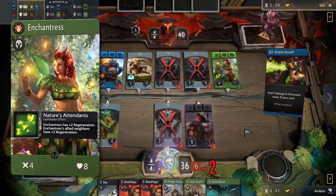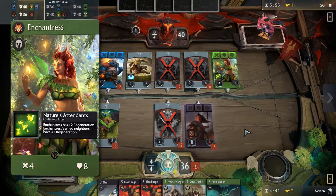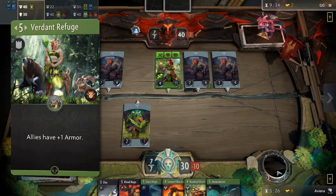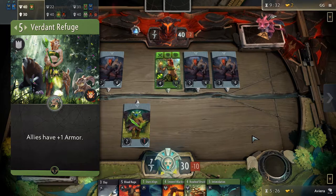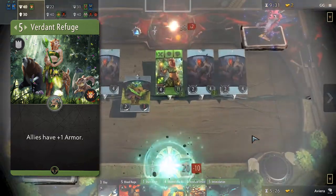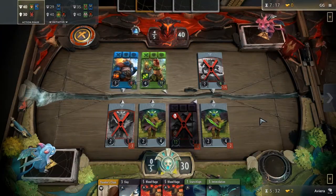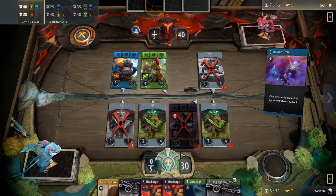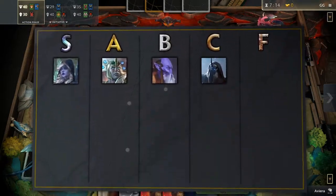Enchantress. Another hero with regular stats compared to the others. Her passive is quite strong, providing her and her ally neighbors with plus two regeneration. Her signature card is an improvement that gives plus one armor buff to all allies in that lane for five mana. This theme of providing strong defensive stats means that units in her lane can play the attrition game pretty well, and she fits well with other buff cards like Arm the Rebellion and Remusque Blessing. This puts her in the A tier.